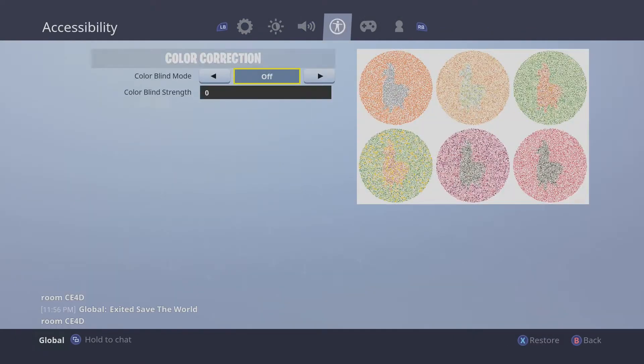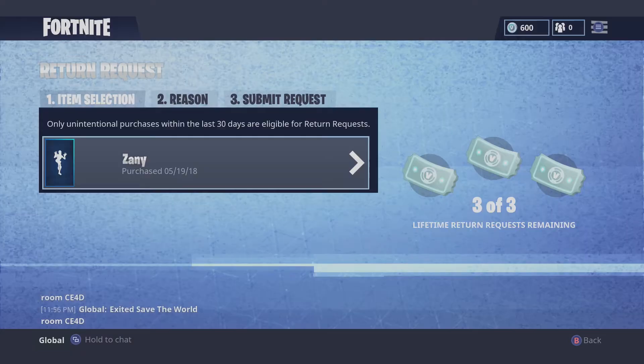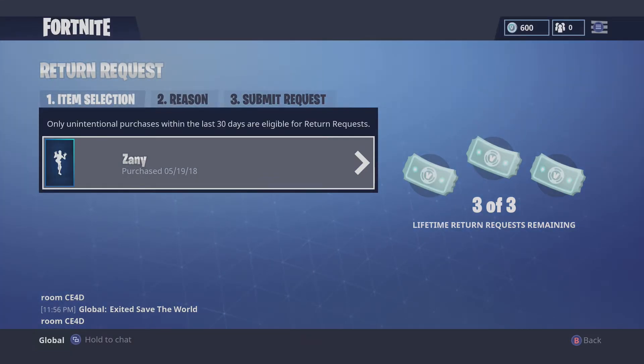Go all the way over to the right and select 'Submit a Request.' Here it will show you what items you can trade back. You can do it three times and that's it — no more. So only refund items you definitely don't want.